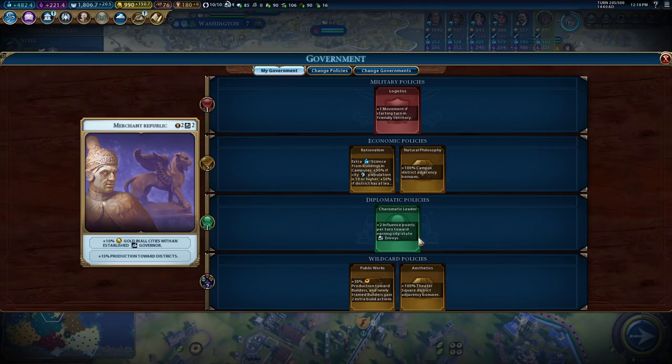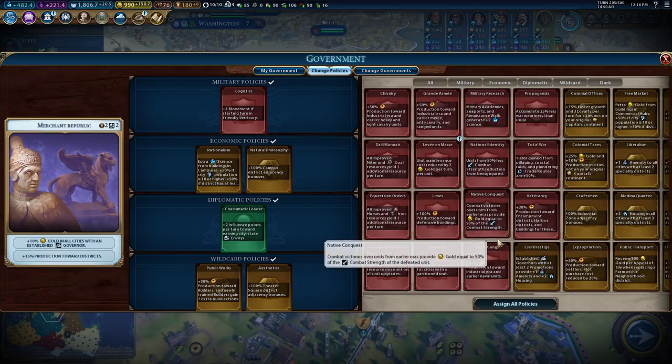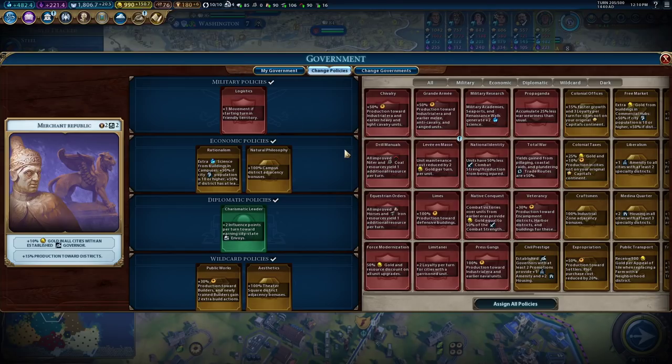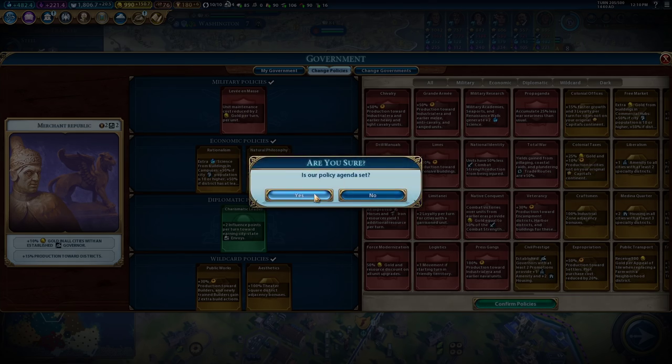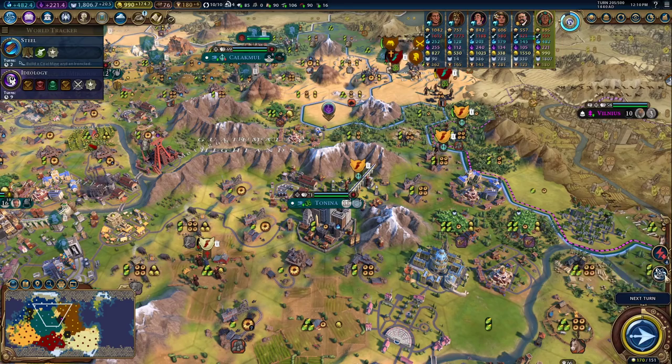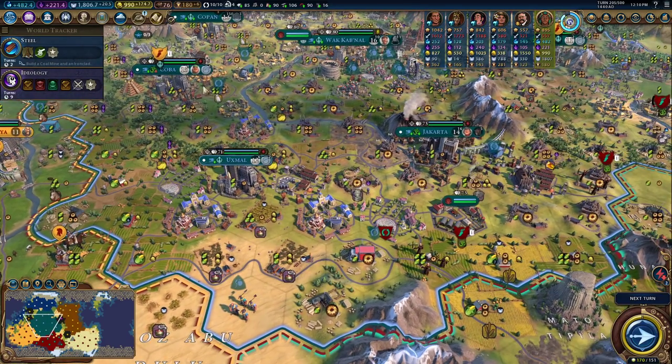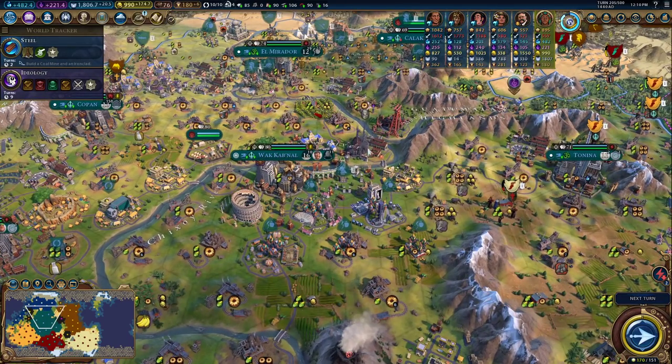Logistics helps our builder movement. We could go levee. 55 gold from units is a good amount. I guess that seems like 24 gold per turn — pretty decent, especially since we can buy some power plants or things like that if we want to.